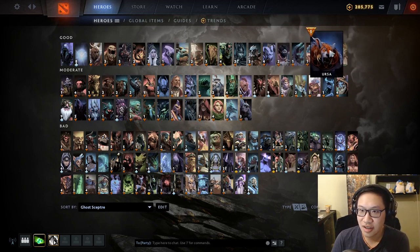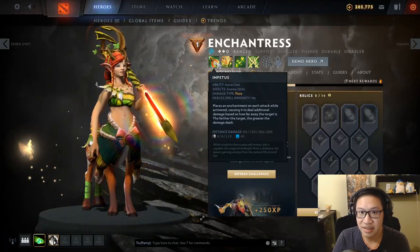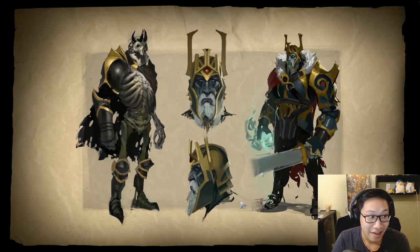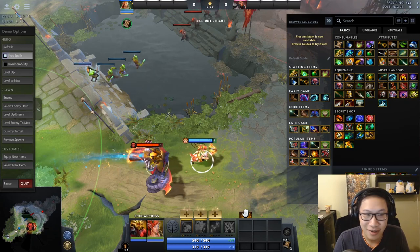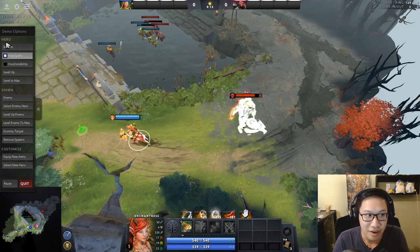Ursa in Rage or BKB wants to kill you in that time — if he can't, he doesn't like that. Ghost Scepter works well against him. Enchantress — when she was a core she did crazy damage, and all of her damage now comes from Impetus. I tested it in-game and confirmed: you don't take any damage because you can't take right-clicks. However, Enchant is a basic dispel — so she could just dispel you. I'll admit fault there: Enchantress has been moved down because she can dispel you.